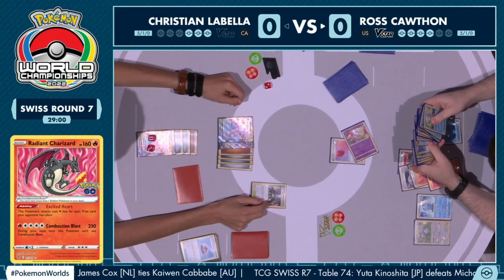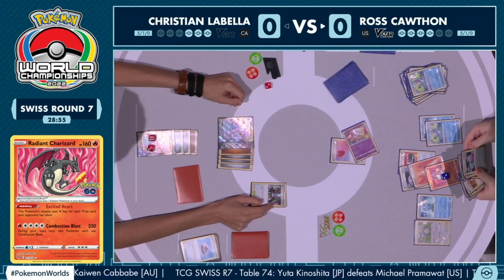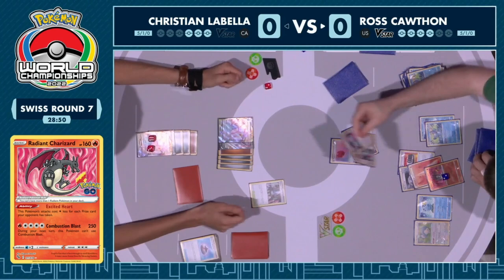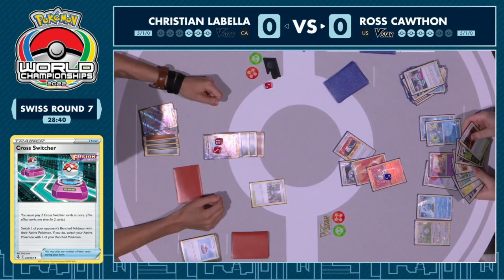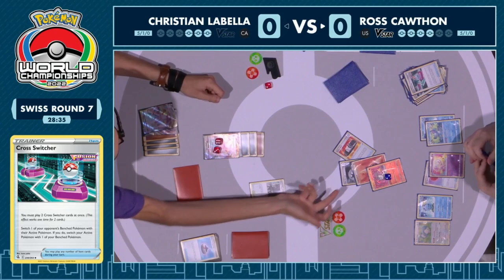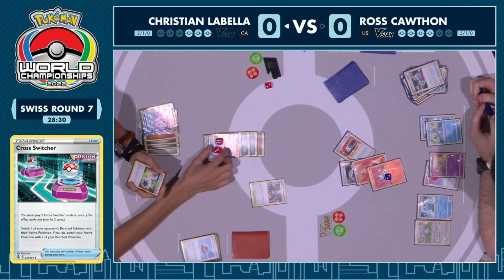It's going to be a little convoluted play — really technical, where sequencing is super important. If anyone's confused, the Radiant Charizard's attack cost goes down as Pokémon are knocked out with the Excited Heart ability. It is possible for Ross to make things work with the retreat and Cross Switcher play. But then — Ross uses Combustion Blast, but there's the Twin Energy on there and Skyscraper prevents all damage!